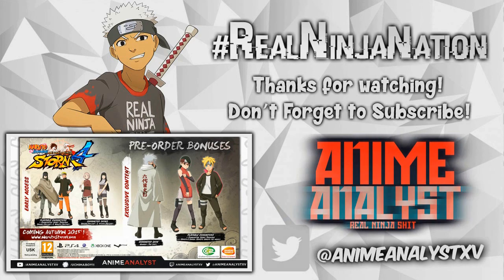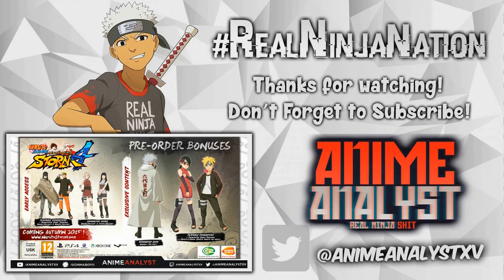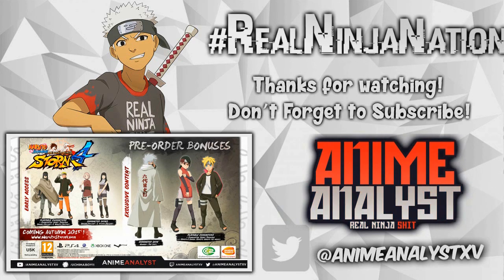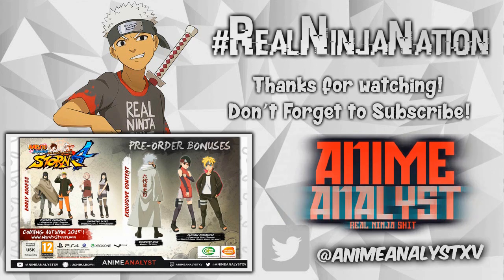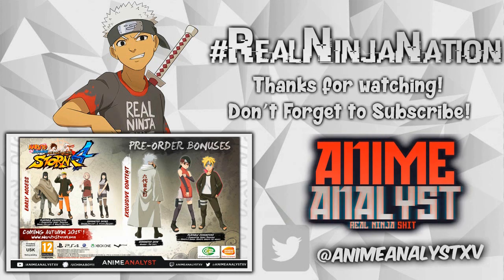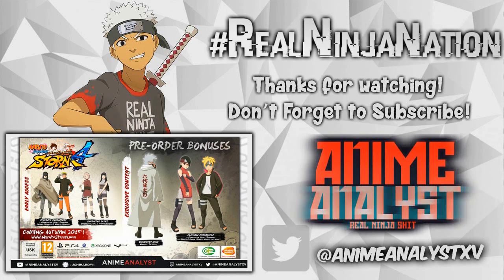If you pre-order the game you get some early access content and some exclusive content. With the early access content you get two DLC characters — Naruto: The Last and a sidekick — and in addition to that it also comes with a team ultimate jutsu.